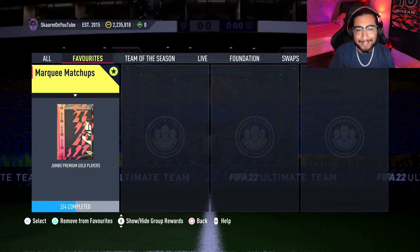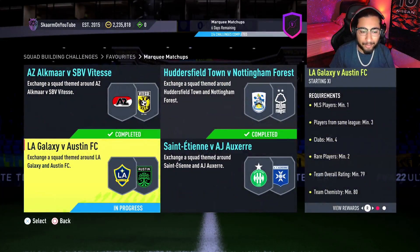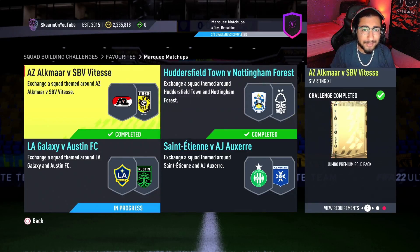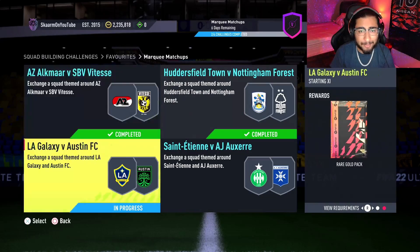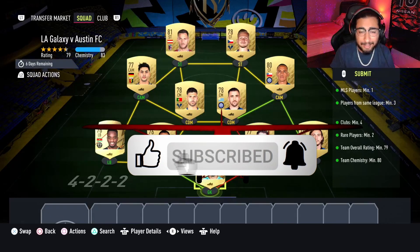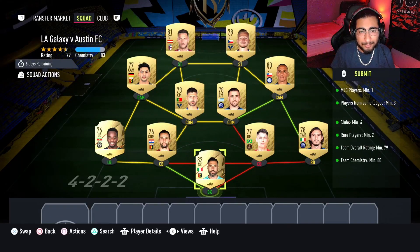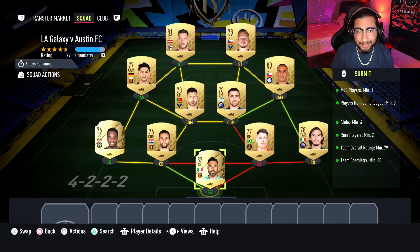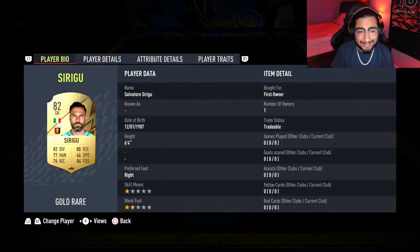What is up guys, it is Skarm, and for today's video I'm going to be completing the LA Galaxy vs Austin FC SBC, where you get yourself a 25,000 coin pack, also known as a rare gold pack. If you're looking for solutions on the other three sections, they are on my channel, so go check those out. This is going to cost you 6,000 coins to complete — no loyalty is required. As you can see, even though the goalkeeper Sirigu does have loyalty, it does not affect this SBC whatsoever, so here are the players I used.